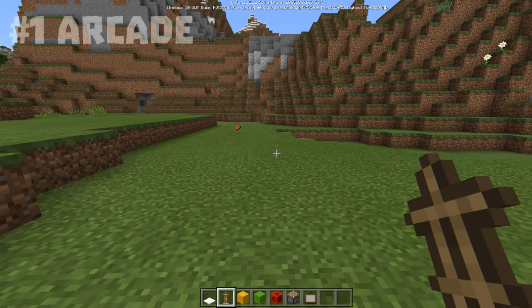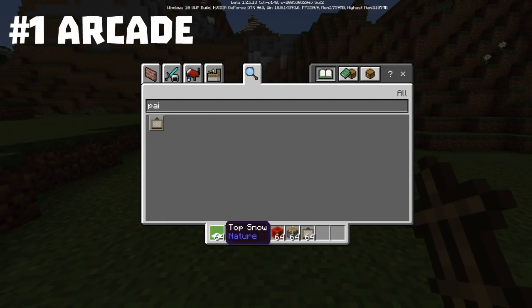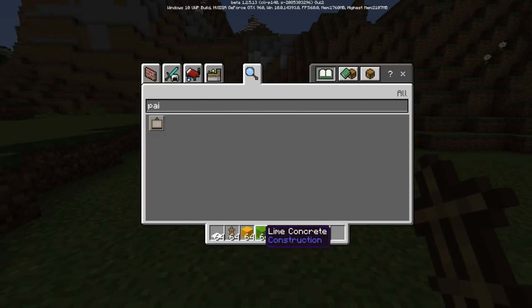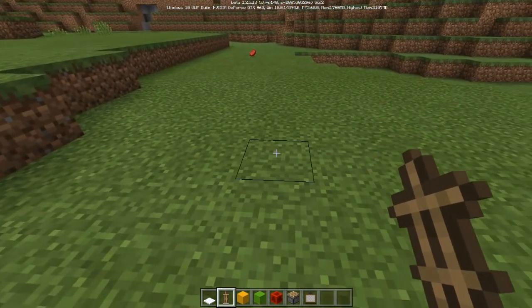The first build is an arcade. Here are the materials you'll need: top snow, armor stands, yellow concrete or whatever type of concrete you want for decoration, a block of redstone or anything that can activate a piston, and a painting as well.